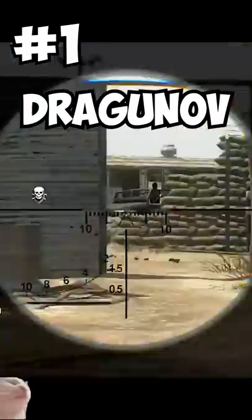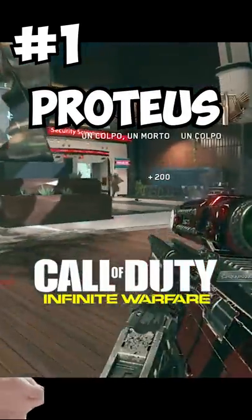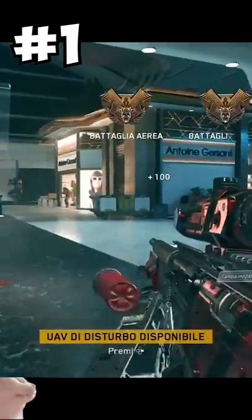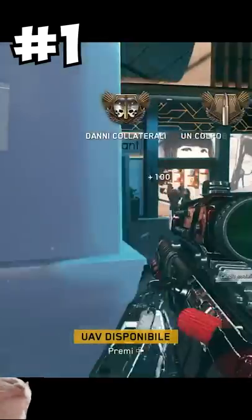At the number 1 spot we have the Dragunaut — the Proteus from Infinite Warfare. The Proteus was a DLC sniper slash shotgun combo weapon, and for whatever reason when you would hip-fire this weapon, it would never miss. So to be honest, you actually had an aimbot for free.